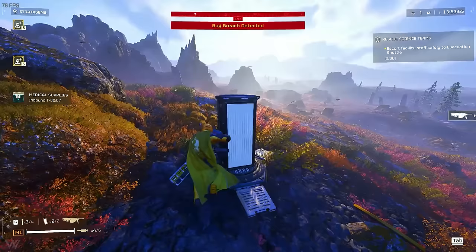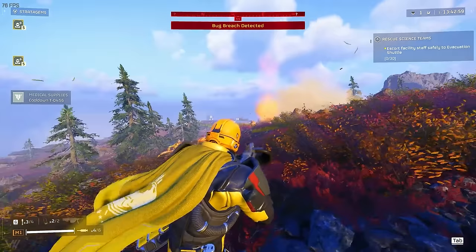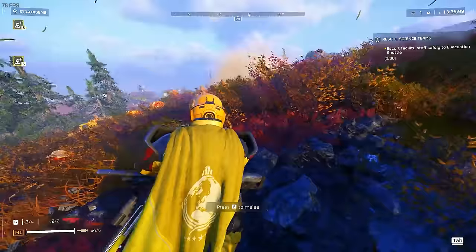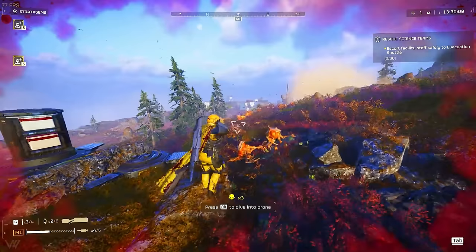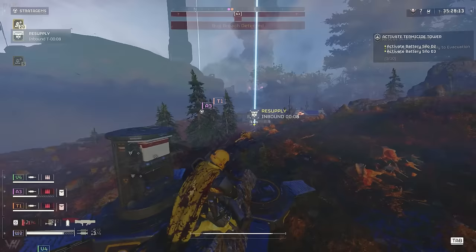Some new gameplay of the light machine gun — the Chainsaw — has been shown off on the Helldivers leaks subreddit. It's a light machine gun that you call in as a stratagem; nothing too crazy, just a big LMG to shred down enemies. The recoilless rifle and the disposable rocket launcher are on such low cooldowns now that they're really worth running. I don't know what the cooldown will be on the Chainsaw, but it looks pretty awesome.